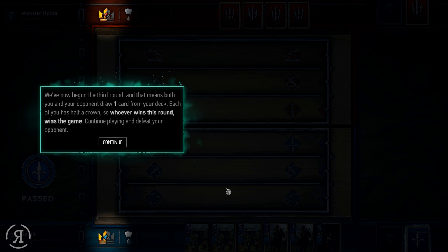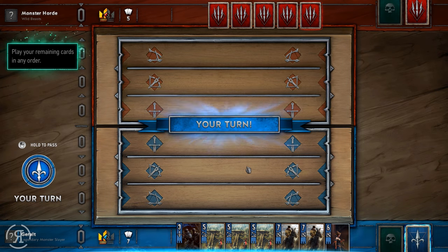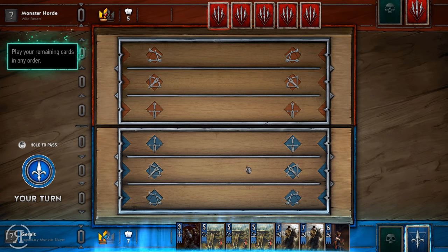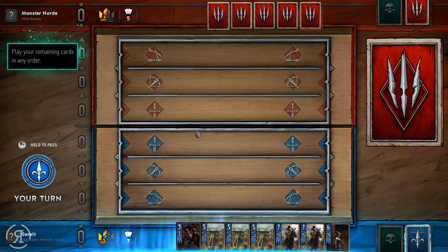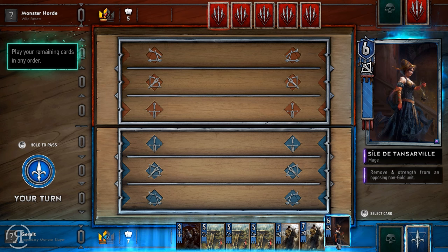We've now begun the third round, and both you and your opponent draw one card from your deck. Each of you has half a crown, so whoever wins this round wins the game. We have many more cards than the opponent — we have seven and they have five, so it's not particularly comfortable but we'll continue.